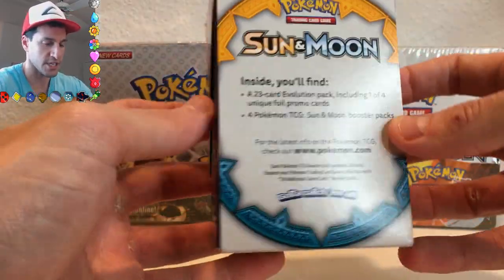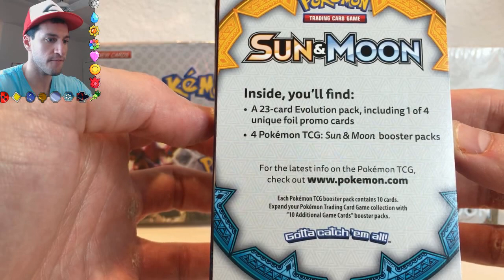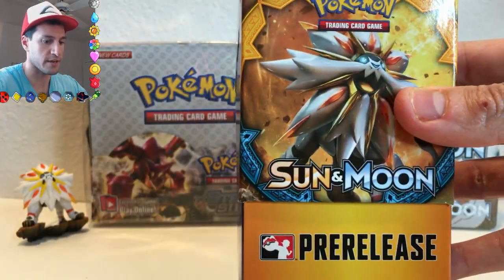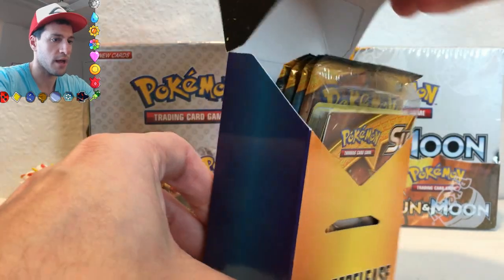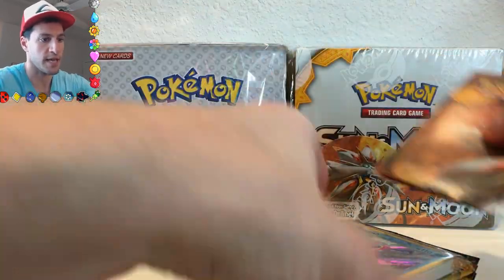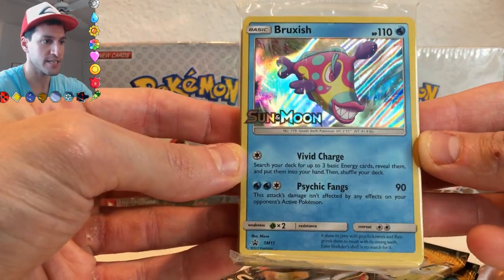Let us begin — let's see what we'll find inside. A 23-card evolution pack, including one of four unique foil promo cards, and four Pokémon TCG Sun and Moon booster packs. That is what I'm looking for, because we want to pull an Ultra Ball. I have not pulled one yet — I've opened up a ton of boxes. We got a Bruxish Sun and Moon pre-release holographic!